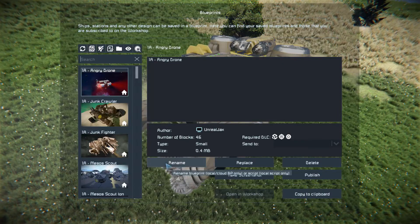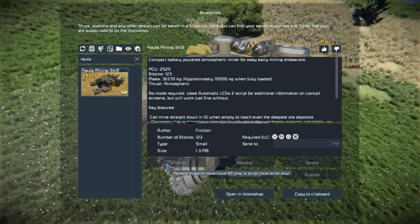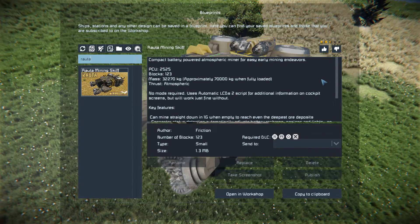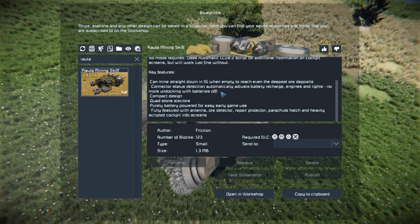Pressing F10 finds it in the spawn menu as the Mining Skiff, and there is its spelling up there. This thing has 123 small blocks using the Warfare 2, Heavy Industry, Wasteland, and Decorative Block DLC packs. We have one script on here which is the automatic LCD screen script, which you do not need if you don't want to use it in your world. It does have enough thrust to face straight down on the Earth-like planet if you want to drill down into the ground.